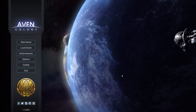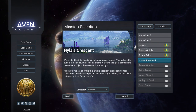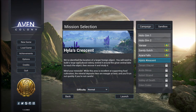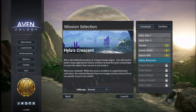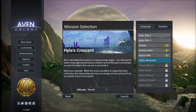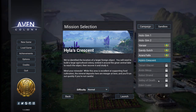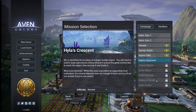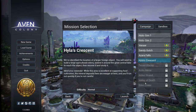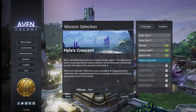Greetings everyone and welcome back to Avon Colony. In this episode we're going to begin on Hyla's Crescent. This is the last map I played in my first taste - I did play through it but I suspect some things may have changed, as they did with Sandy Gulch. We're also going to be playing on hard.